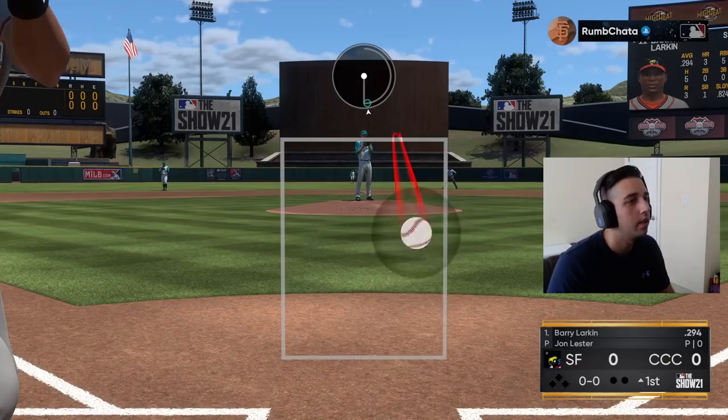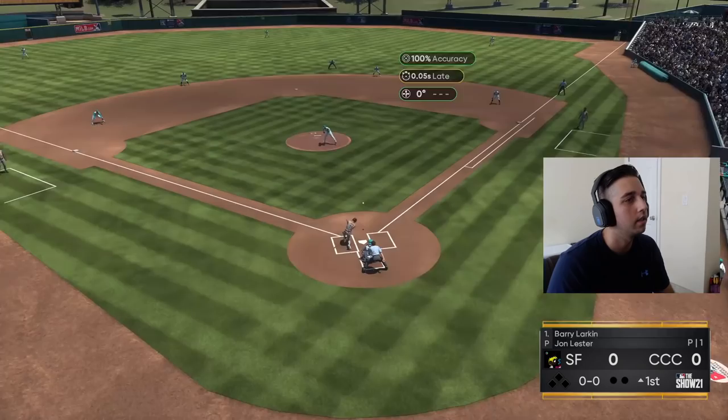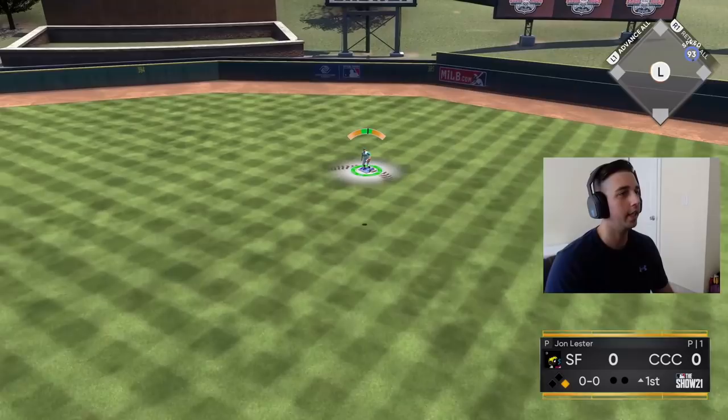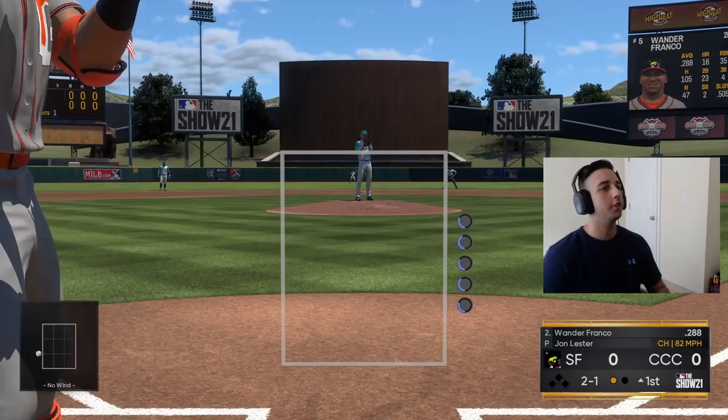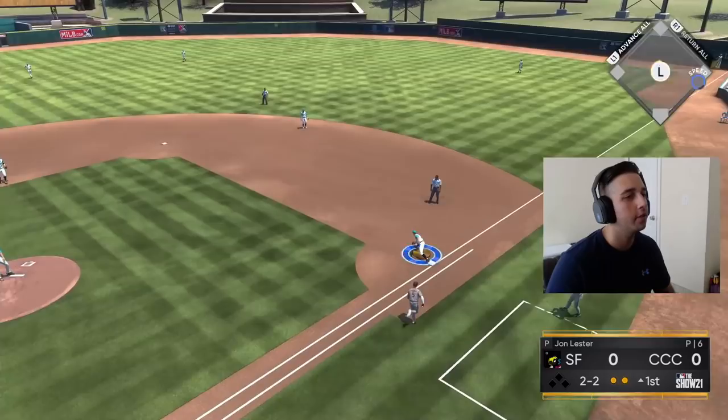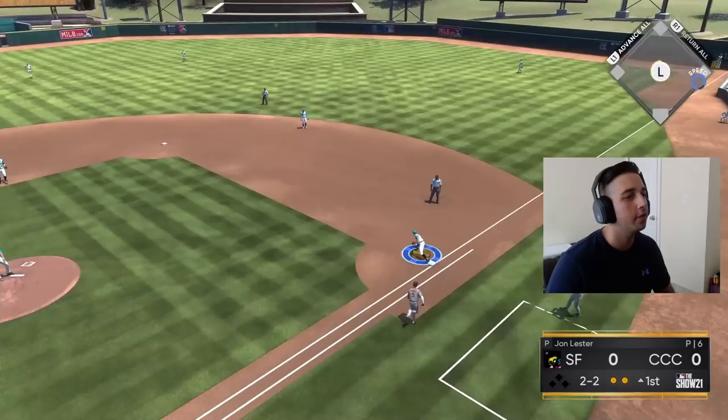Barry Larkin is leading off. First pitch swing — easy fly out to center field, Mickey's gonna get there easily, one out right away. Good start to the inning pitching wise, one pitch one out, love to see it. I want to see that Arenado defense at third — 99 fielding, 99 reaction, nothing should get by there. Two-two count, we jam him up, easy play, that's two up two down.